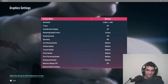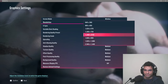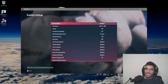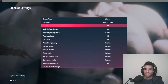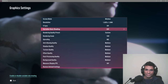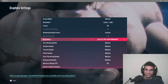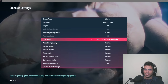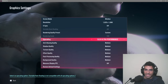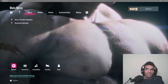For graphics settings, I have a GTX 3060 the 12 gigabyte version. I'm running it in windowed mode. I've got vertical shading off. I don't know what variable rate shading is. For upscaling I'm thinking about setting it to DLSS ultra performance. Everything is set to medium and I'm not really a big fan of graphics, so that's my current setup.